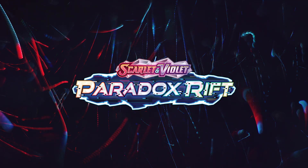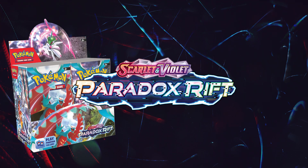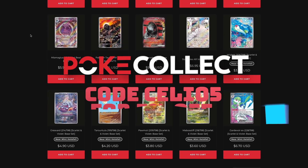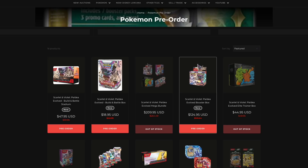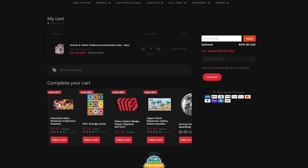Paradox Rift is sure to be a revolutionary set for the Pokemon TCG, so be sure to pre-order booster boxes, elite trainer boxes, and more at pokecollect.com. You can use code SELEO5 to save 5% on your order and help support my channel. The early bird specials won't last forever, so secure these new cards today at your one-stop Pokemon TCG shop, pokecollect.com.